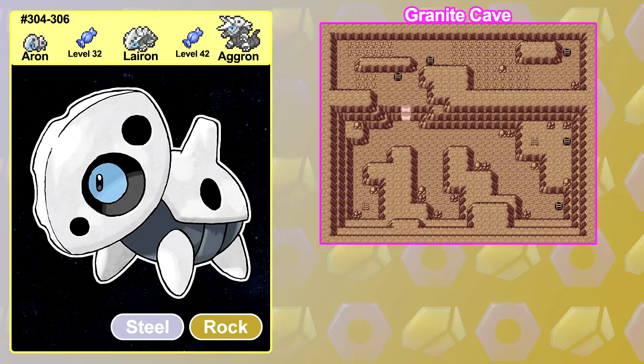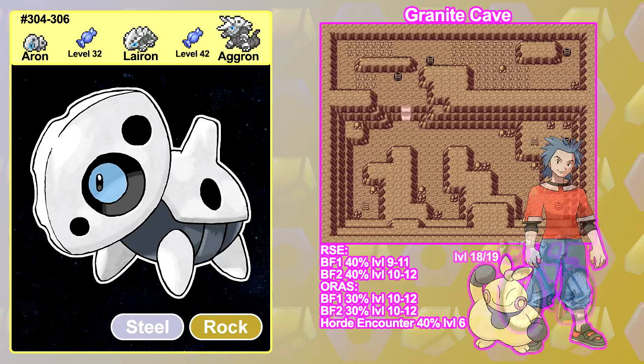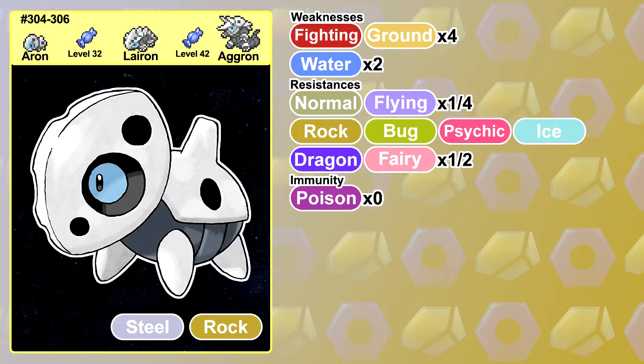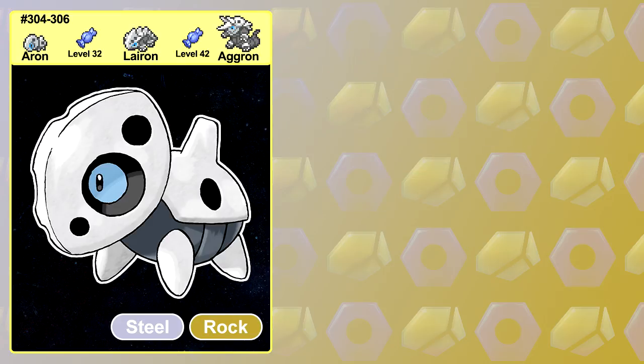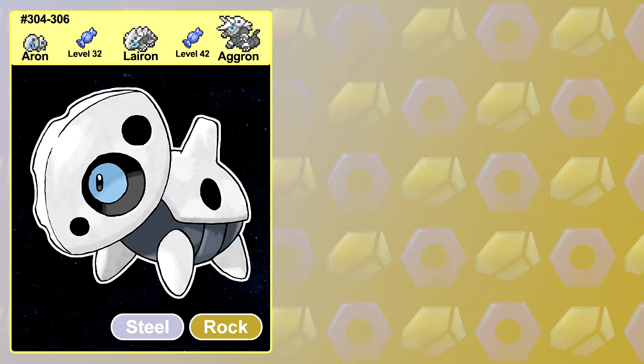Aron can be found fairly early in Granite Cave in the Gen 3 games, but are only accessible after you get the Mach Bike in their remakes. While its typing can be worse for the fighting gym close to where you catch Aron, it does become useful afterwards. It resists a lot of types and is even immune to poison, though at the same time it's also weak to some of the most common types around. Of all the regions it decided to show up in, it had to be the one with the most water. You have to pick your fights with the Aron line, though that's not to say that it can't do well.